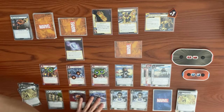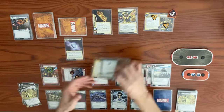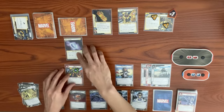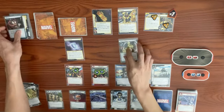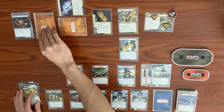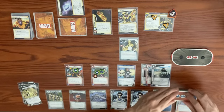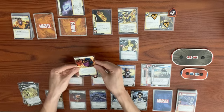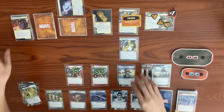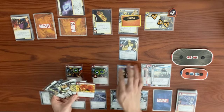Thanos's turn: two threats on main scheme. He attacks — we have Valkyrie block. Boost makes it eight damage total, no Overkill, defeats Valkyrie. Space Stone activates: discard from encounter deck until we get a minion — we get Ebony Maw. Ebony Maw attacks with base one, gets a boost via Villainous. No damage triggers, so just one damage on us going from 13 to 12. Encounter card Deviant Syndrome Insight 1 gives Thanos Toughness again — need to remember that.